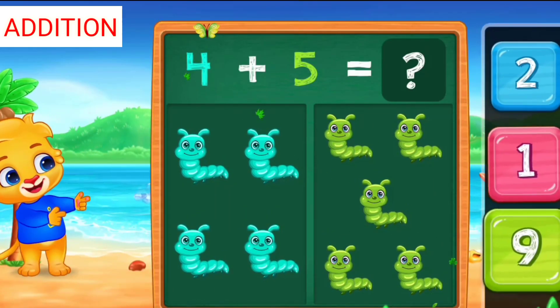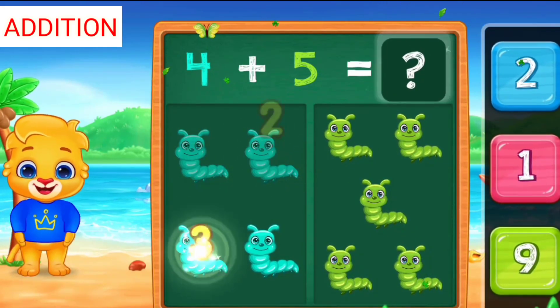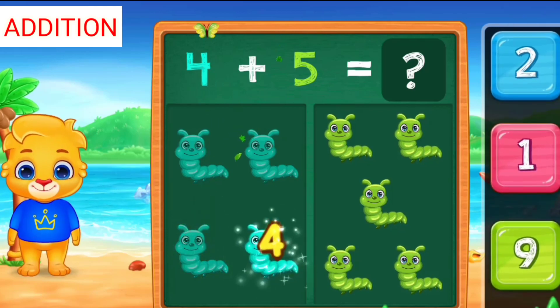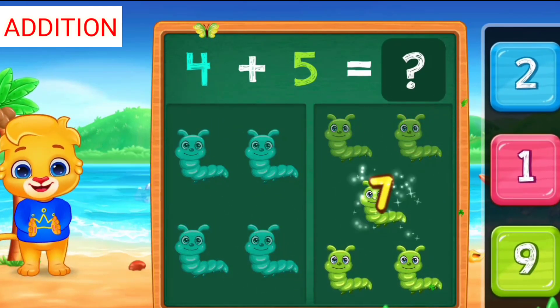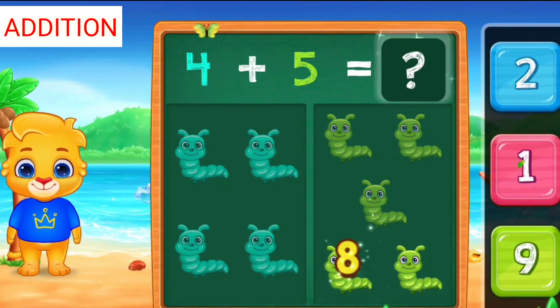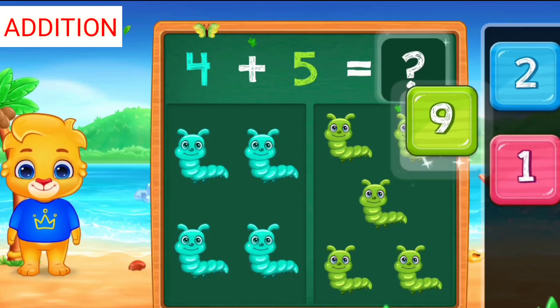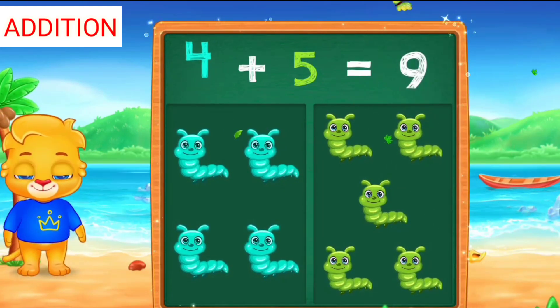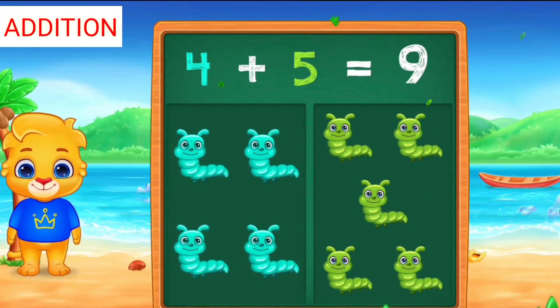Caterpillars: one, two, three, four, five, six, seven, eight, nine. Four plus five equals nine.